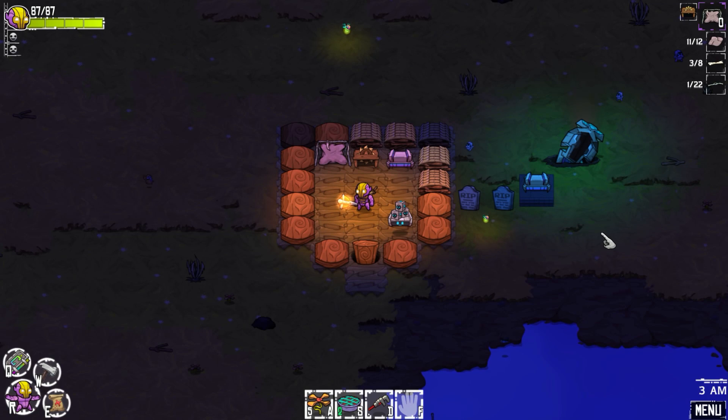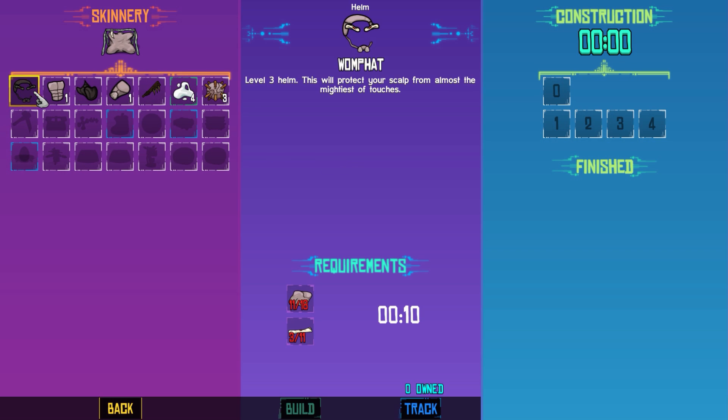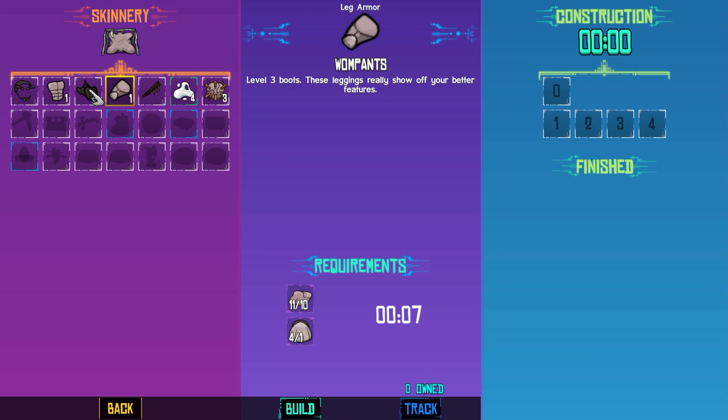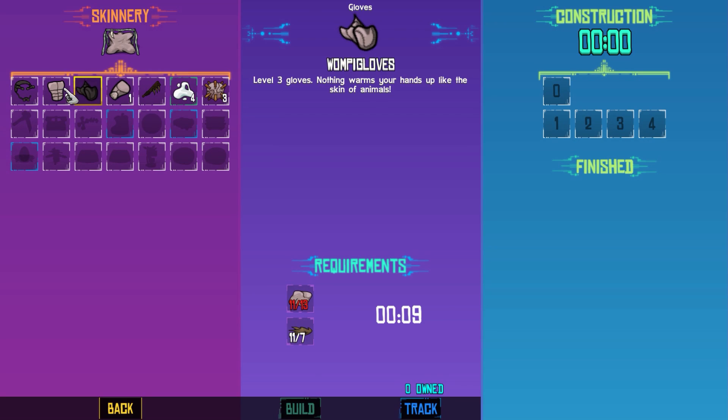How's it going everybody? I'm IGP and welcome back to Crashlands. Last episode, we completed our first few quests. We built a sword, we got some armor, and we got our little hut here — our little base — and we have our three little workstations. This is the newest one, the Skinnery. This is going to allow us to build some armor, which I definitely want to do.